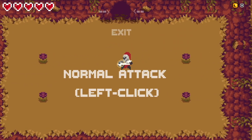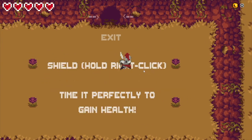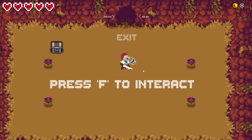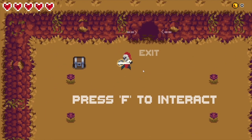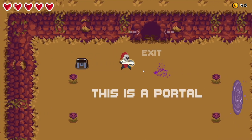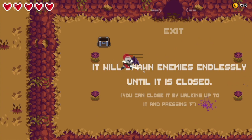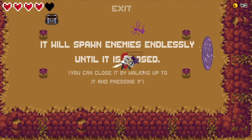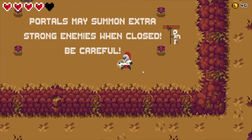Normal attack is left click. Special attack is hold left click. Shield is hold right click. Time it perfectly to gain health. Press F to interact - I presume with that chest that's appeared. I got 40 coins! This is a portal - it will spawn enemies endlessly until it is closed. You can close it by walking up to it and pressing F.